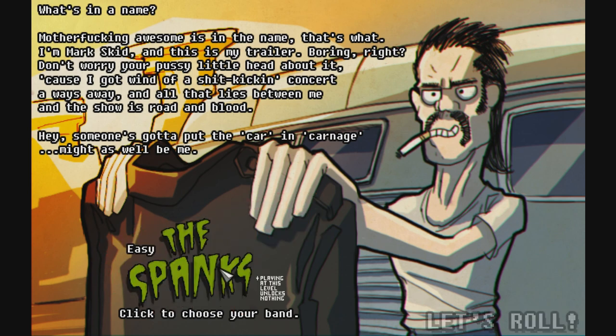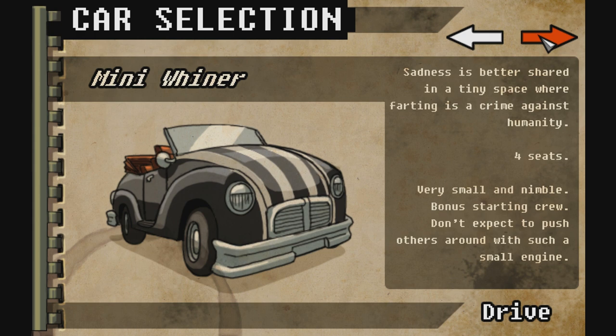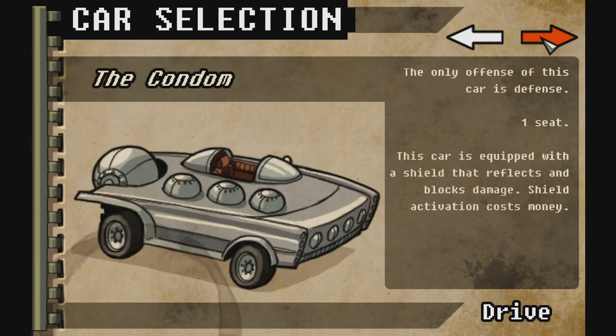Boss mode! I want the boss mode. Right, let's do the medium one for now, because we want to complete stuff with more cars. The Dog of War is kind of interesting, but I'm not a fan of the fact that two of them are strapped in the front — you really get no bonus for that. Mini Whiner: very small and nimble, bonus starting crew. Don't expect to push others around with such a small engine — could be a problem. Bear Eater — sometimes you eat the bear. That's armed with a saw on one side; I'm not a fan of these.